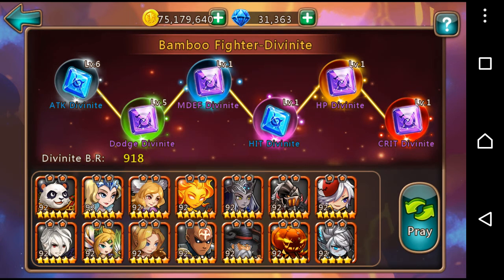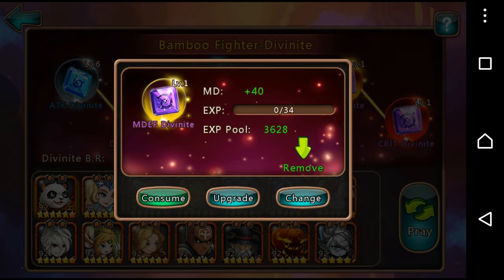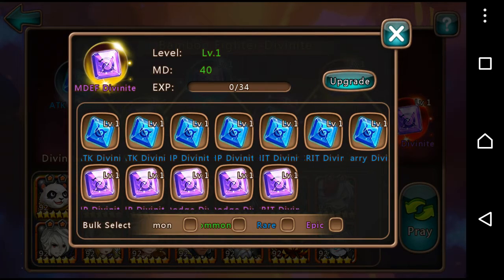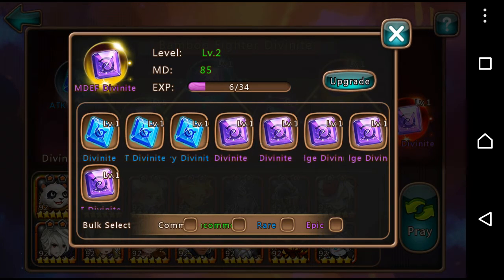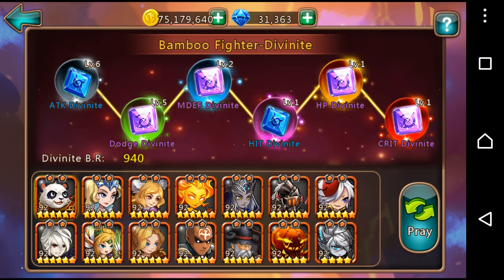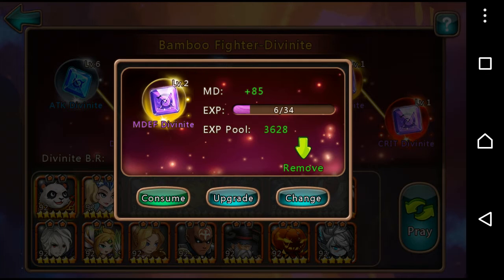You can see what level they're at by looking at the top of them — this one is LV.6. If I click on the third one which is level one, you can press consume, select some Divonites, and then click upgrade to level them up. That raises the stat and it raises the BR — at the moment on Bamboo Fight I've got 940. If instead of consume you click upgrade, it will use the XP from the EXP pool, which came from that other screen where you exchange Divonites into XP.